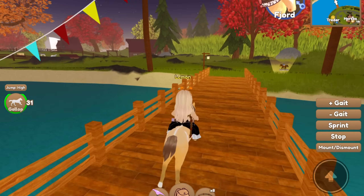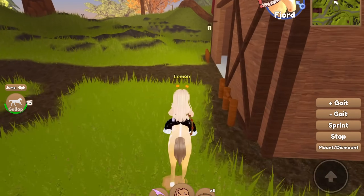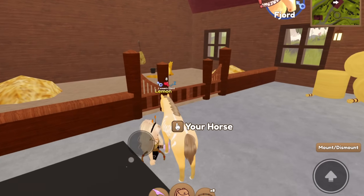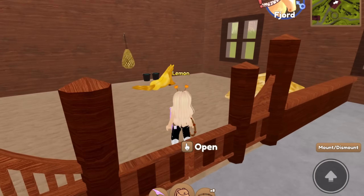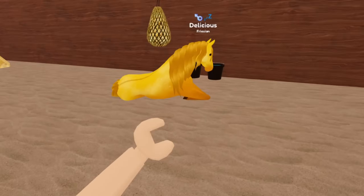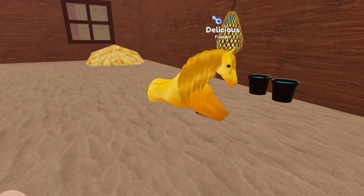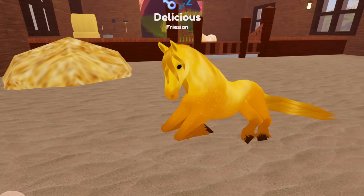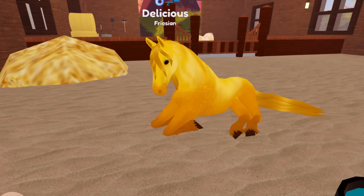So you're just going to head right along over here, and then you're just going to head into this barn over here. And as you can see, there is a golden apple Friesian right in here. So if you want to know what it looks like, this is what it looks like here. This golden apple Friesian is named Delicious, which is such a cute name. And this coat, as you can see, it's absolutely gorgeous. It looks like a golden apple and is super duper pretty.